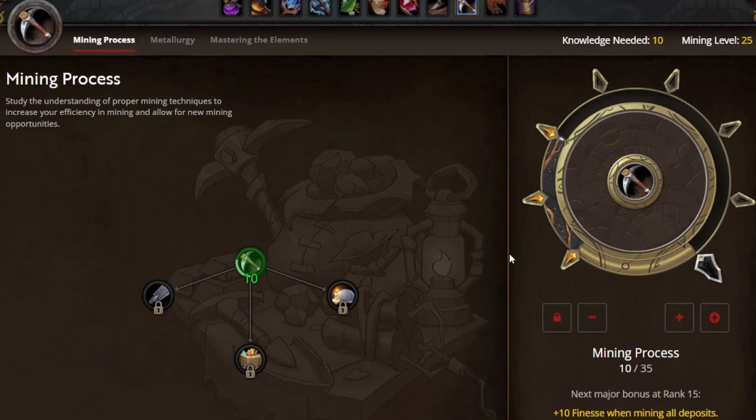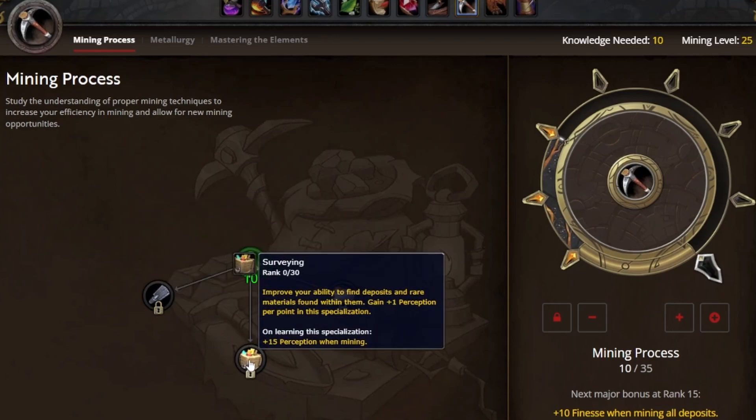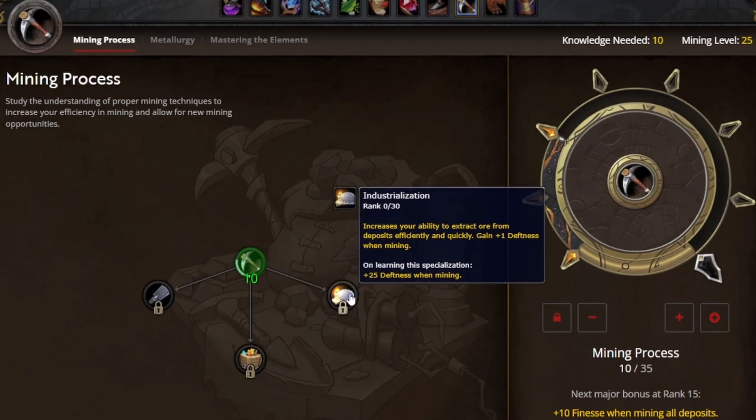Notice that when we get to 10 points, we're able to unlock a sub-specialization of our choice. We get to pick between sorting, surveying, and industrialization. The sorting node focuses on finesse, which is nice but not our number one stat. Surveying is going to give us perception, and extracting the rarest materials from our deposits is very important. Industrialization focuses on deftness, which is the speed at which you're able to get through your nodes — I don't prioritize this as much.